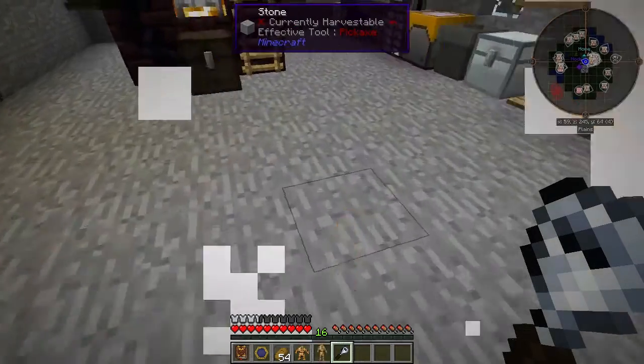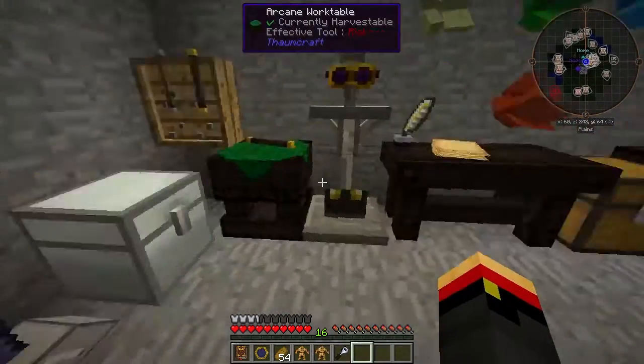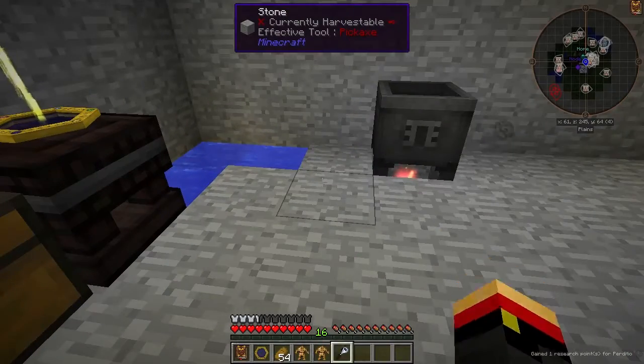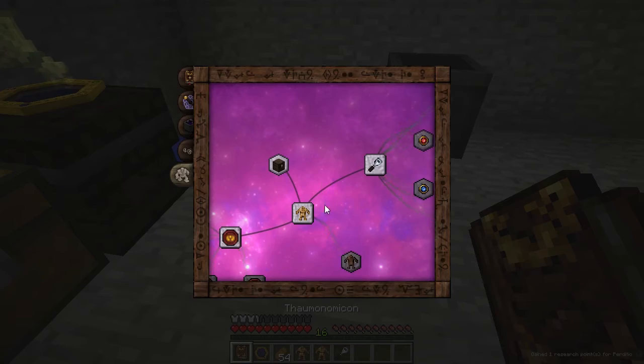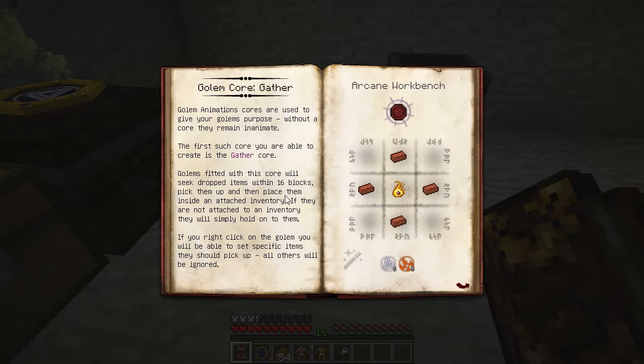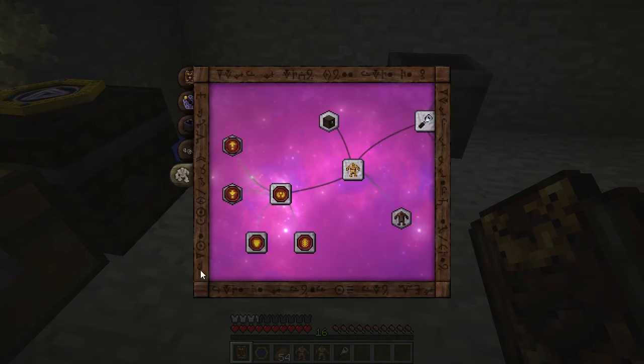Left-click and pick him right up. We need to build an animation core to get him to do something. The animation core gives him a job. The first one you can build is the Gather Core. Before you can build any cores that are specific, you have to make some blank cores, which are made with bricks and niter, with some Ignis and Ordo Essentia in your wand.